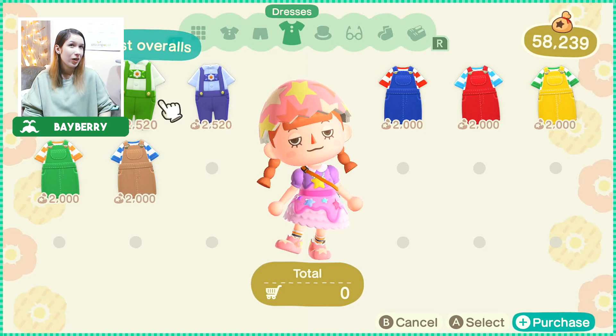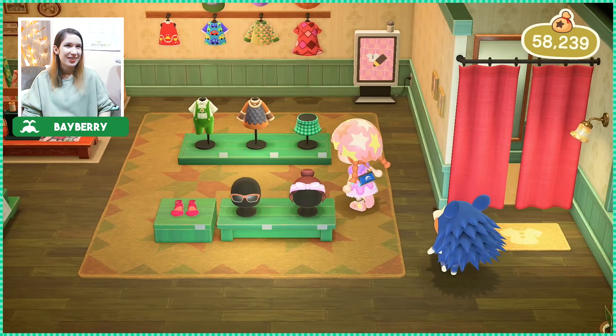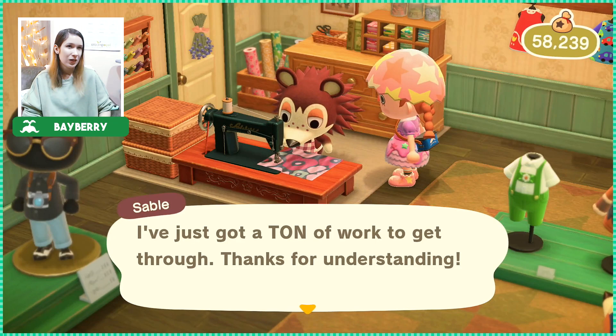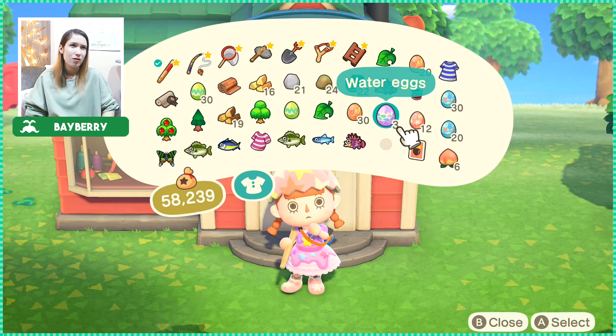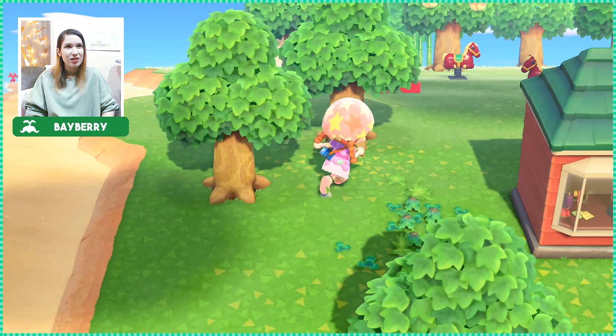This might actually be it for Pietro's gift. Let me go talk to Sable over here at the sewing machine. 'It's great that you're such a loyal customer, but I've just got a ton of work to get through — thanks for understanding.' Apparently here we can share our custom designs if we have Nintendo Switch Online. I only have three water eggs and I don't want to get any more. Can I just give up and craft whatever I can and call it a day?